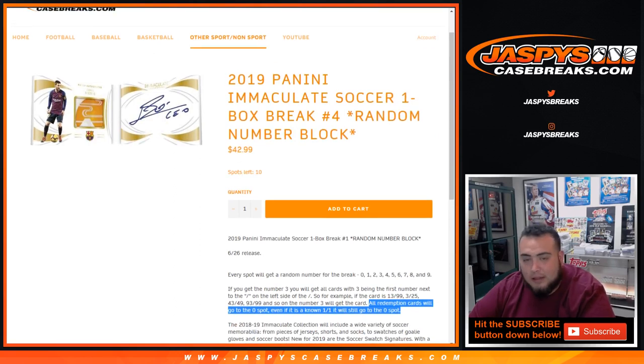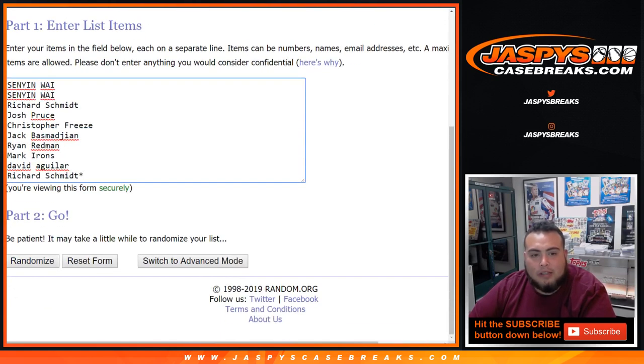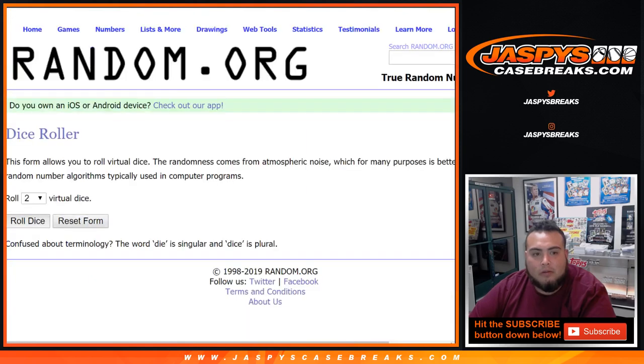I still feel like there's some nice stuff hiding in this case. Dice Roller here, a list of customers from Sin Yen at the top down to Rich — Last Bomb Mojo — 0 through 9. Let's click Roll Dice.